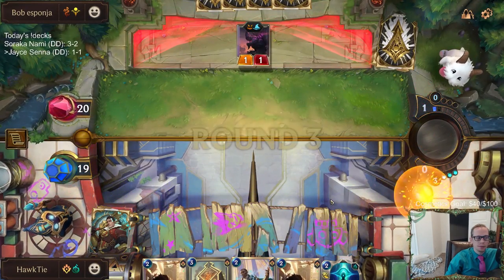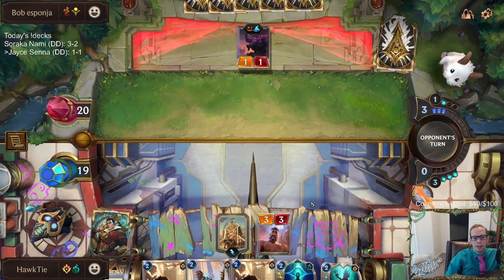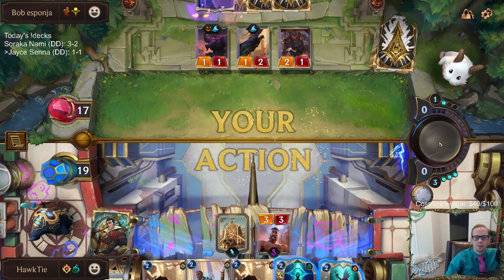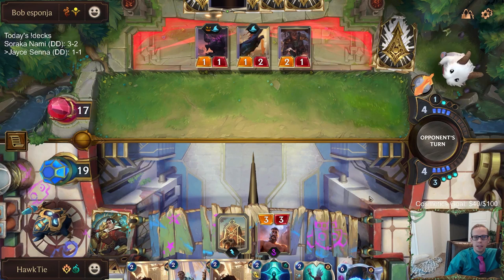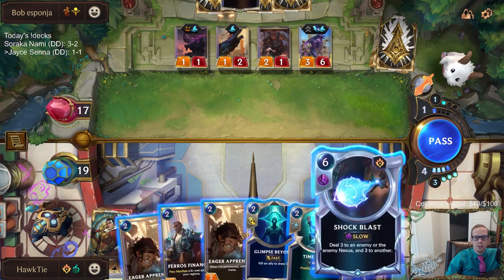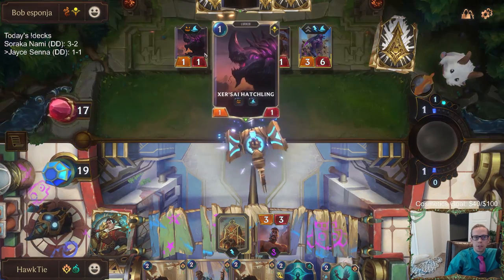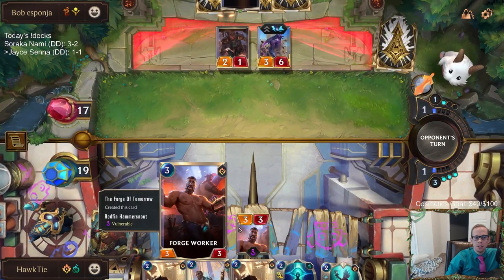The Mist Lurker — that's good. Our six-mana spell is somewhere, maybe on top right here — there we go. Alright, Shock Blast those so they don't turn into being three power and being able to kill the Forge Worker.